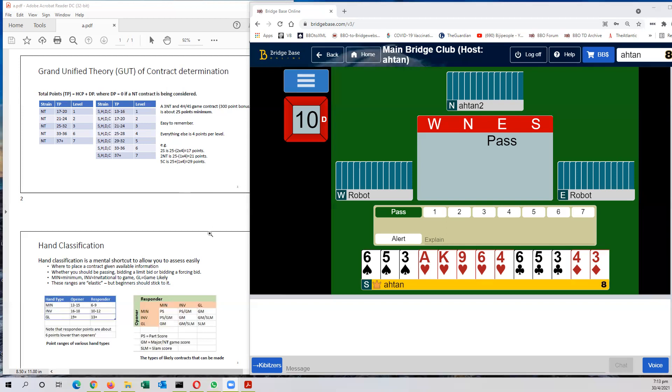The second thing to note is hand classification. You have a classification as minimum, invitational, game-likely hand, as opener and as responder, and these are the point ranges. So sometimes it helps to think about what kind of hand you have when evaluating whether to go on or not, or to bid something or not, to bid a limit bid or a forcing bid. I'll try to come to this when we go to the deals.